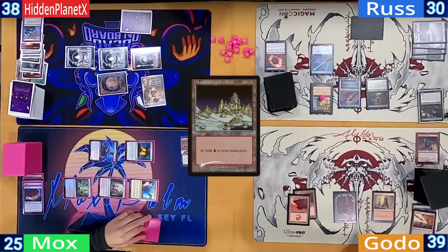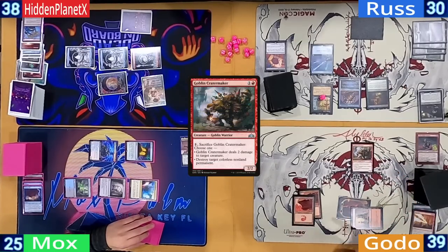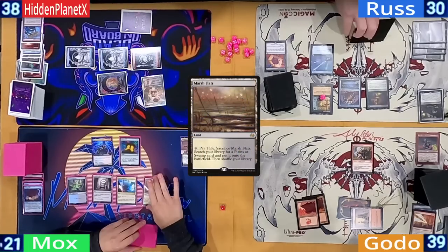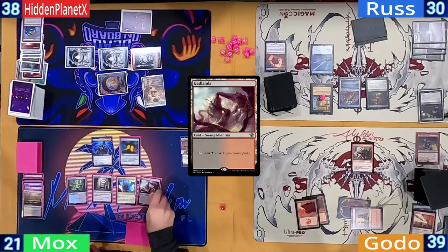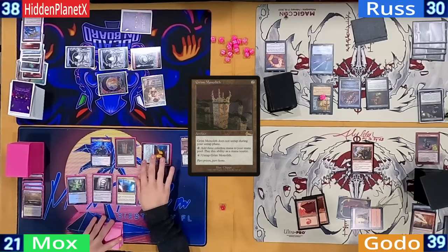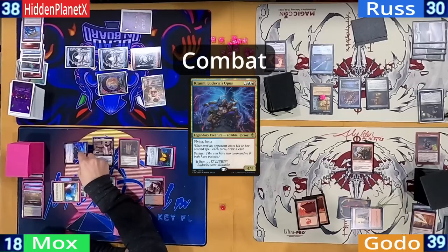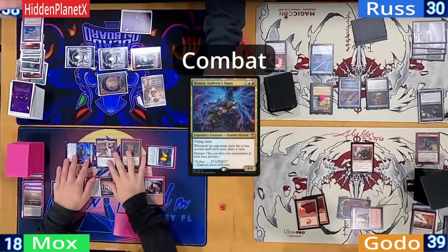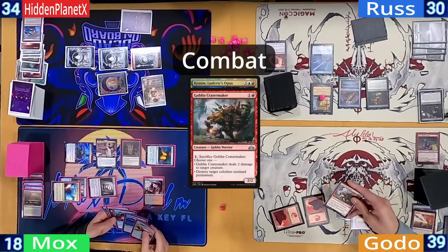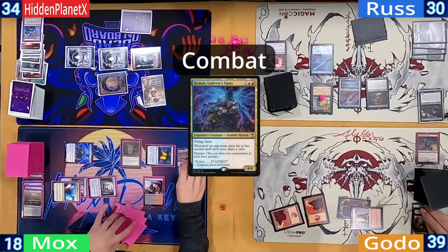Godo plays a Mountain and casts a Goblin Critter Maker, wanting to leave up the activation and passes. Mox takes three from his Crypt, plays and cracks a Marsh Flats finding a Badlands, then taps his Crypt for a Grim Monolith and casts his other commander Tymna. He hits combat and sends Kraum at Hidden, who can't block. But before damage, Godo responds by popping his Crater Maker to deal two damage to Tymna, preventing Mox from drawing even more cards.